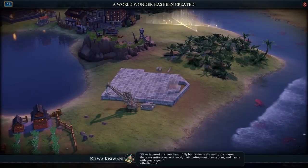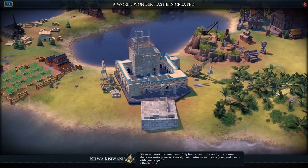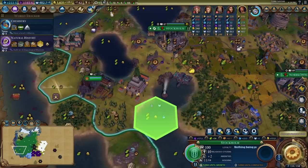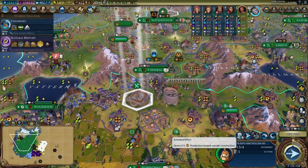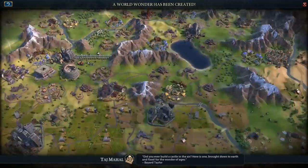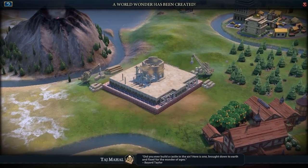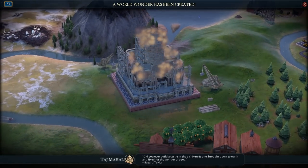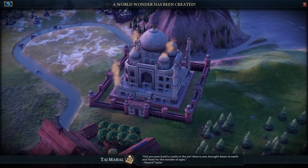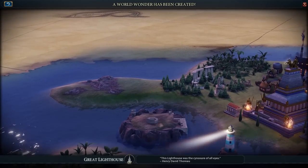In terms of wonder building, I finished Kilwa over in Stockholm, which gave additional bonus production towards wonders and buildings since I was the suzerain of two industrial city-states. I then decided to build the Great Lighthouse and was also working on Kasa in Vastoras. I finished the Taj Mahal in my second city, and on the same turn I finished both Taj Mahal and the Great Lighthouse. As Gaul, you can just spam as many wonders as you want because all of my cities had pretty good production.